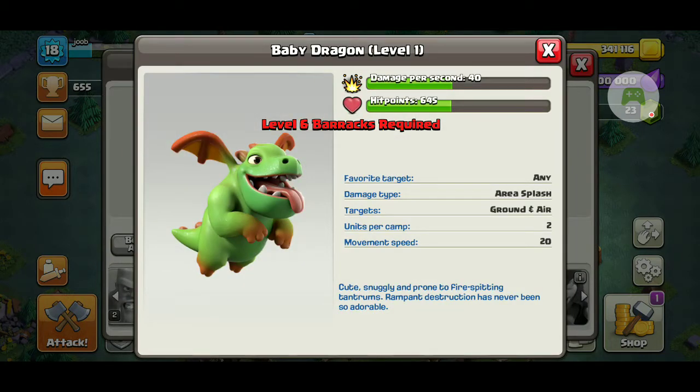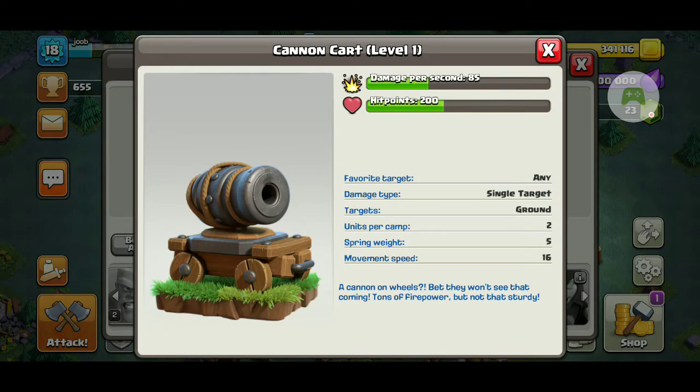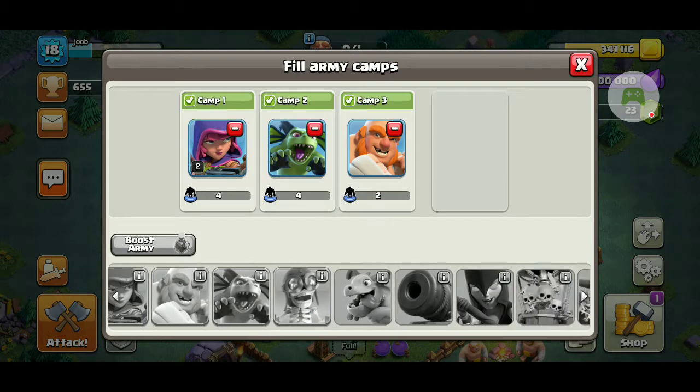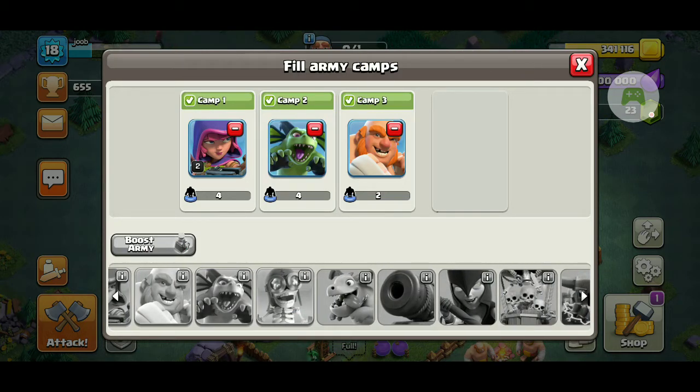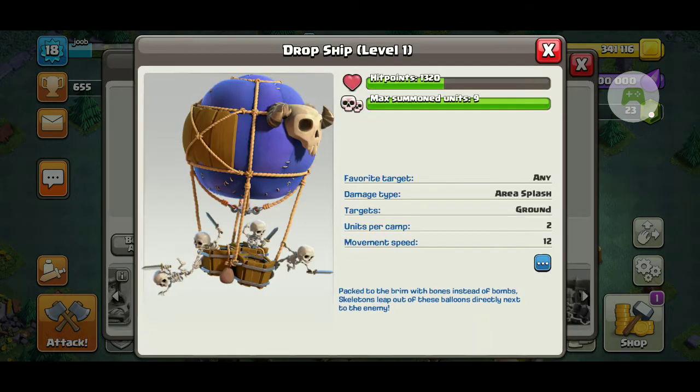Then there's the Baby Dragon — he's in the regular island too, he's pretty good, you can use him. Then there's the Cannon Cart — not my favorite, kind of bad, but you could use him; he's just like a moving cannon. Then there's the Night Witch — like the regular Witch, just summons bats.